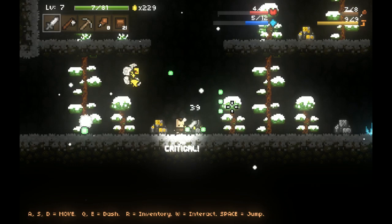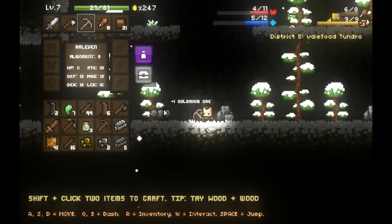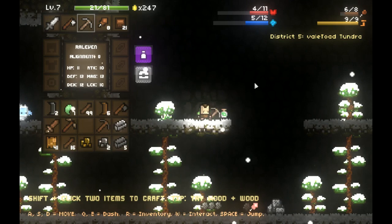Come at me, bro - I dare ya. Hopefully I should now be able to get some goldmium ore. Now that I have the ironite pickaxe - I can! Awesome! Let's throw this stone away because it is worthless to me now.